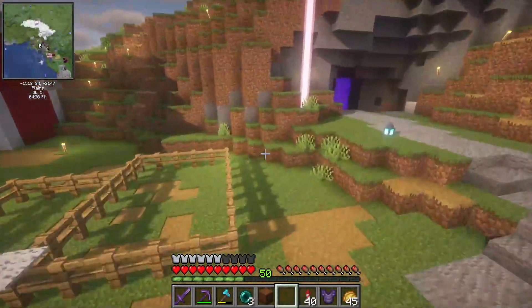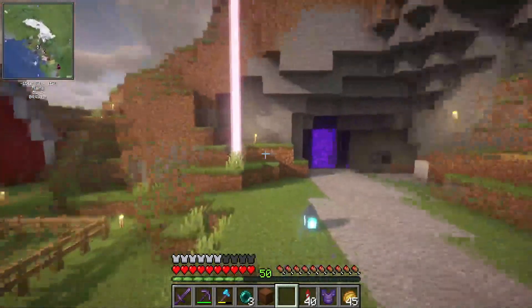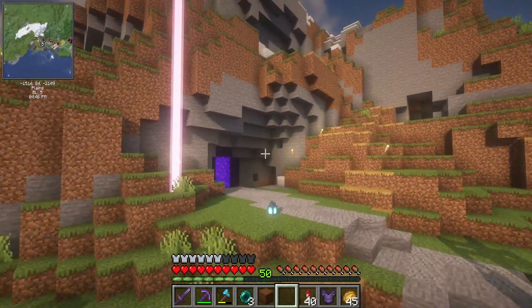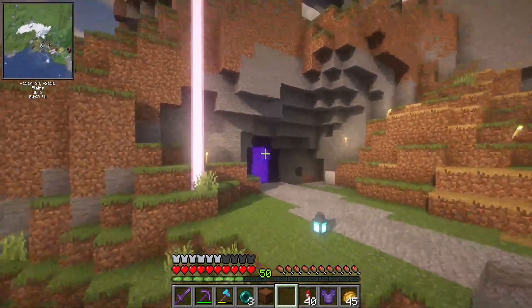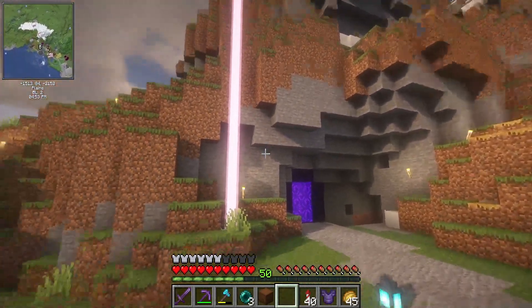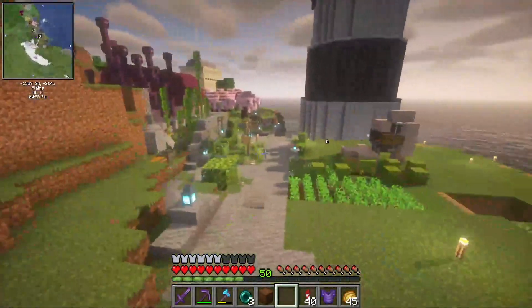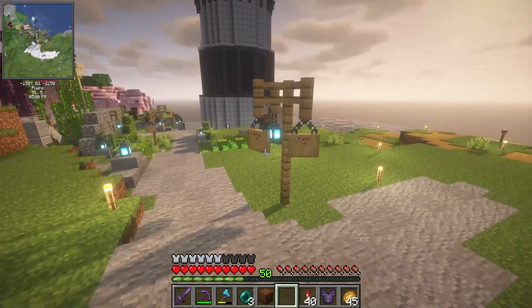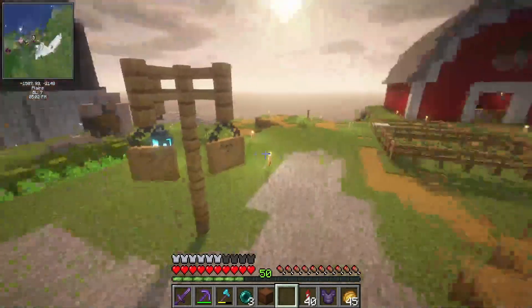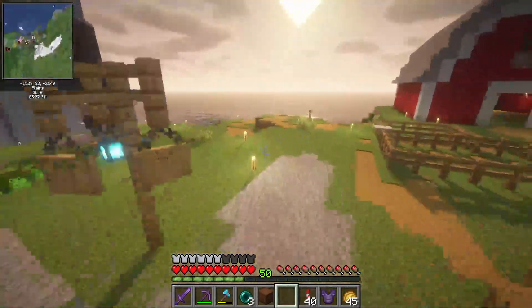We have these cute little coops. I'm not really going to go over that too much. There's another portal — I do need to fix up this area; I haven't done anything cool with it yet. I'm thinking maybe something like an archway above it. Then we have our pathways with our sign — a little home and farm.